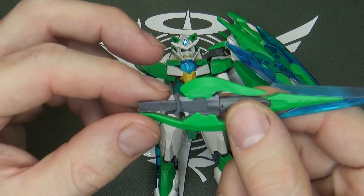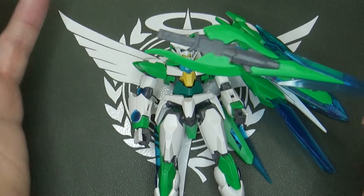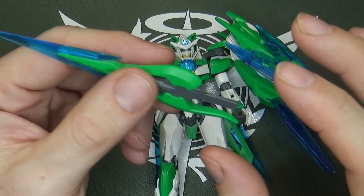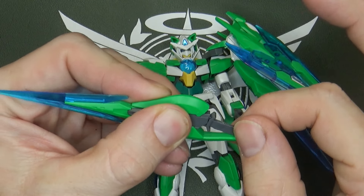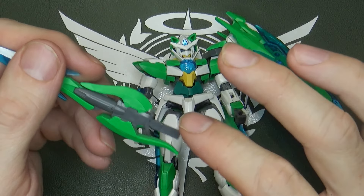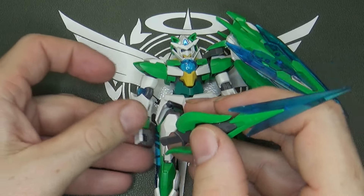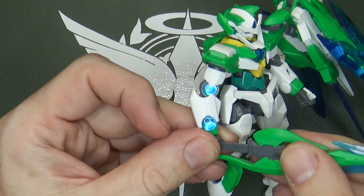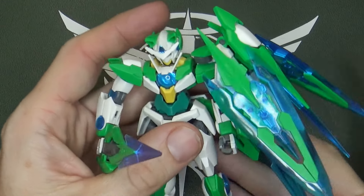Then you have its sword — the middle section is the 00 Quanta's, and everything else is new. I really wish it still had a gun mode because it still has the handle, but you can't do anything with it. All it does is make it harder to get into the hand — if it moves too close to the handguard, you've got to fight with it and the handguard is probably going to pop off. Kind of annoying.